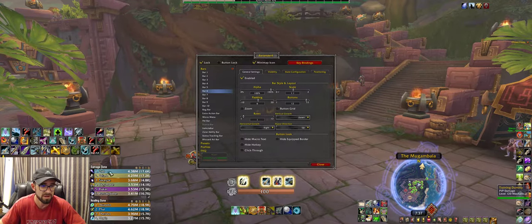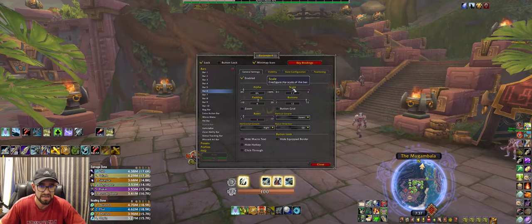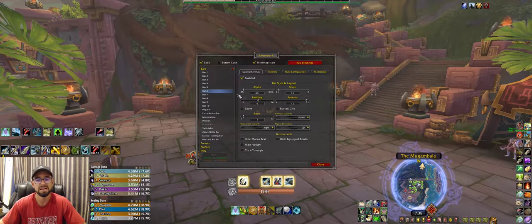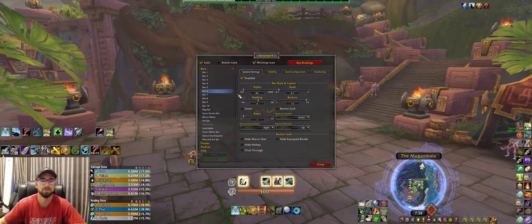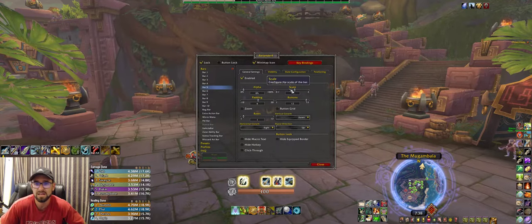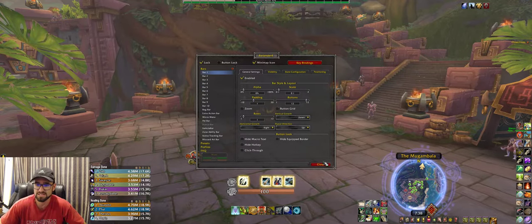I have a bunch of keybinds set up and keep them hidden. If you turn the alpha all the way down and the scale all the way down, the bar becomes a tiny little bar way off to the side. I've had times where I left them in the middle with alpha down, and you can actually click abilities even if they're hidden. For that reason I keep them awkwardly off to the side, invisible and tiny.